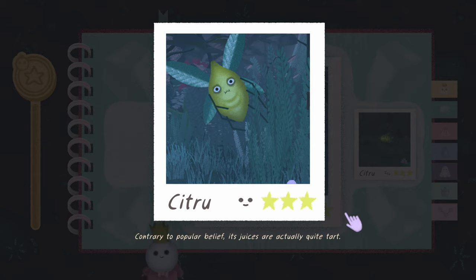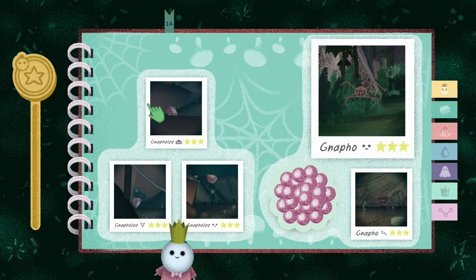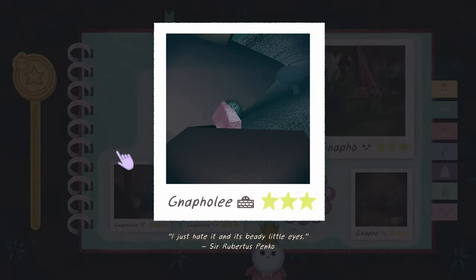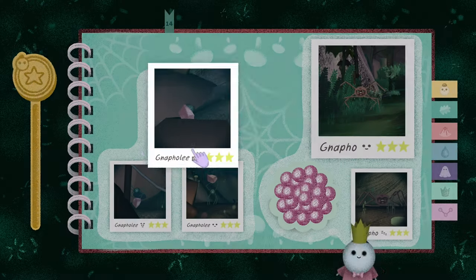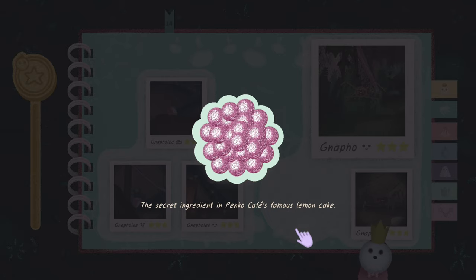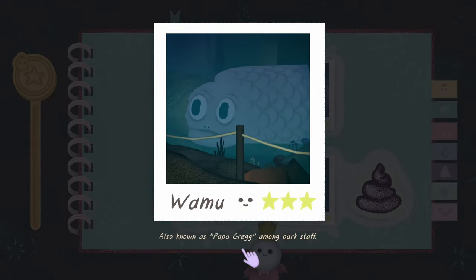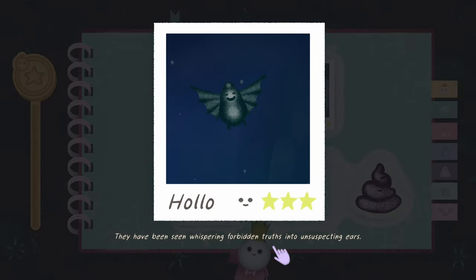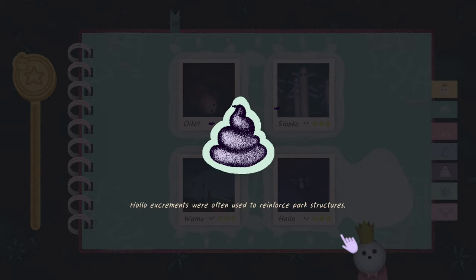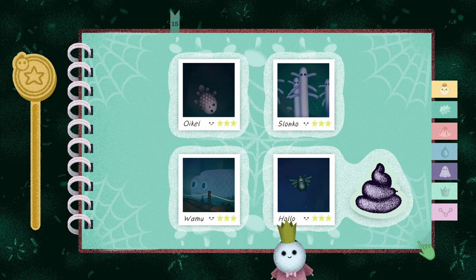'Tromp: ninety-nine percent stone, one percent satisfaction.' 'Contrary to popular belief, its uses are actually quite tart.' This one comes out and does a little face at you after you go to the cafe. I had to check the guide for Ganafooly - 'I hate it in its beady little eyes - it's a rubberless Panko.' 'Ganafo: bigger than it needs to be, secret ingredient in Panko Cafe's lemon cake.' 'Winkle: the higher it jumps the worse it gets.' 'Wamu: known as Papa Greg among park staff.' 'Hollow: they have been seen whispering forbidden truths into unsuspecting visitors' ears.' You can hit Slonkos with the Panko ball - they react, but it's not considered a different pose.